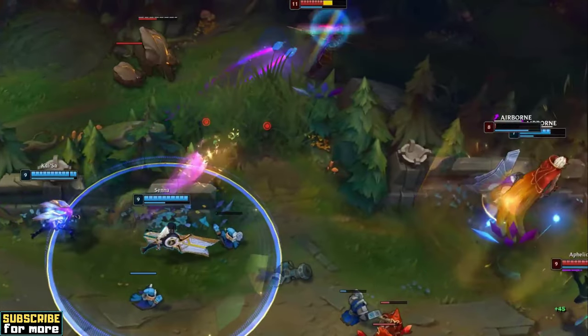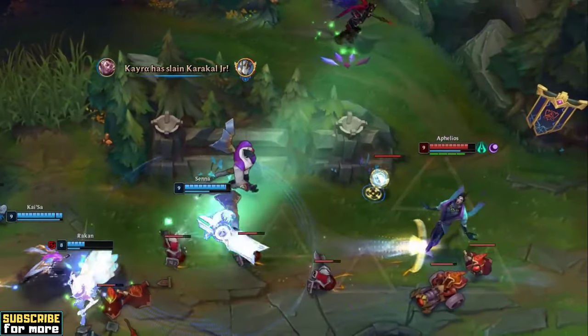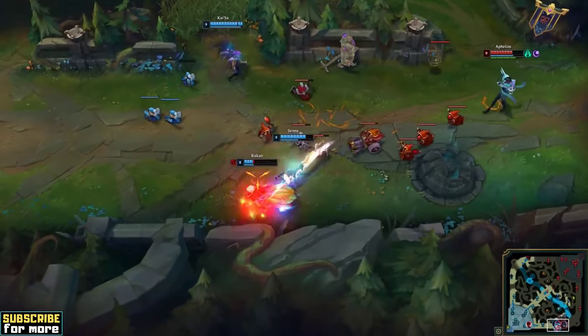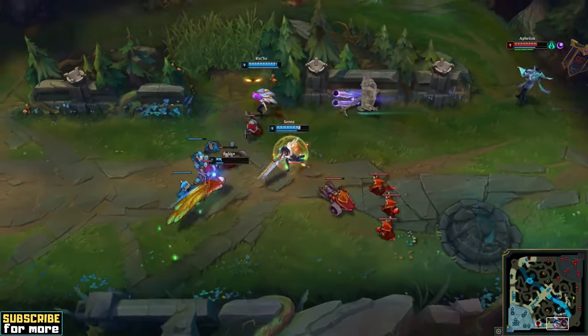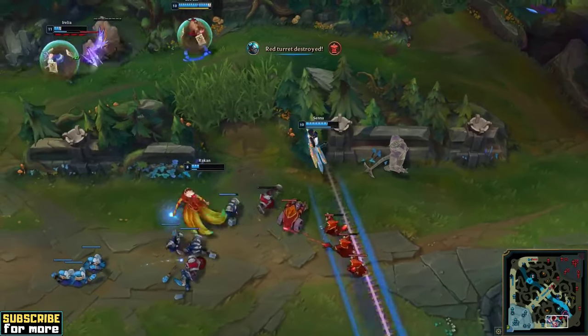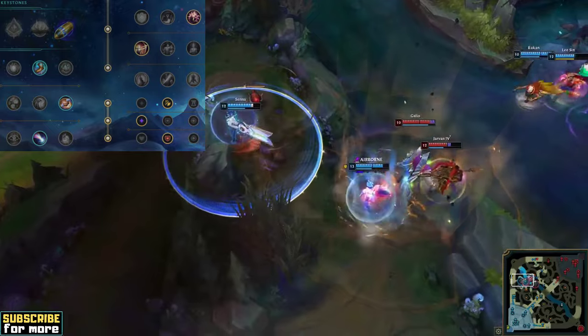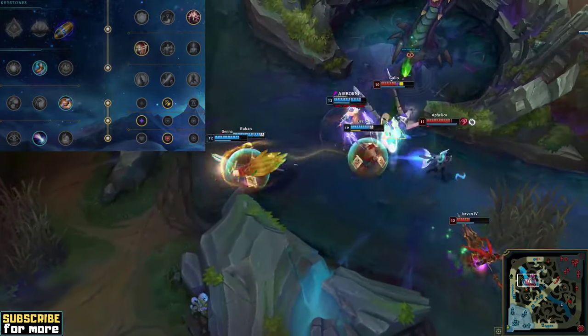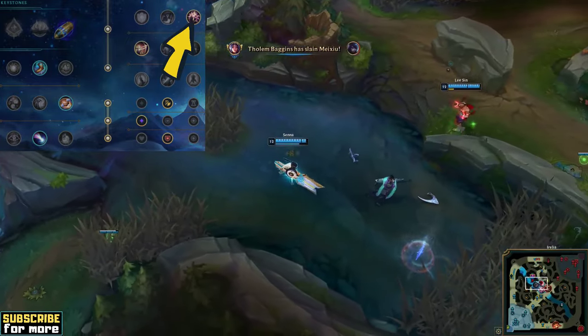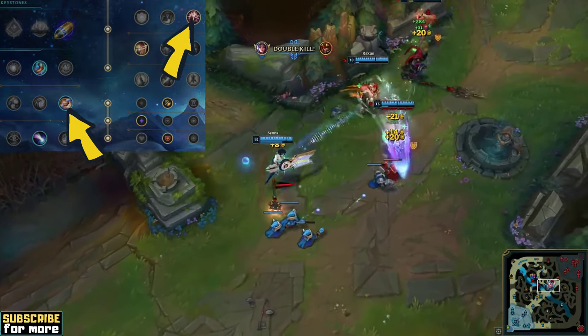The runes and items I'm going to show you can technically be used for both Senna support and Senna AD carry, but they are more geared towards AD carry players. However, I do have something special for all the support players out there at the end of the video, so stay tuned. You want to pick First Strike, Magical Footwear, Biscuit Delivery, and Approach Velocity with Presence of Mind and Legend Alacrity as secondary. Simultaneously being in the Precision Tree and in the Inspiration Tree is important, since they give you access to two very strong mana runes, namely Presence of Mind and Biscuit Delivery. With these, you will always have the resources to actually cast your powerful spells when you need them.